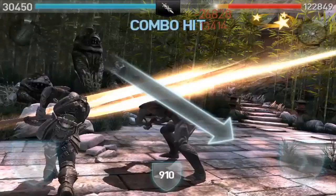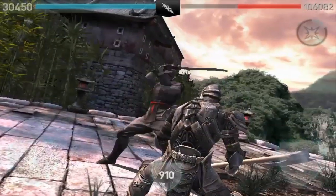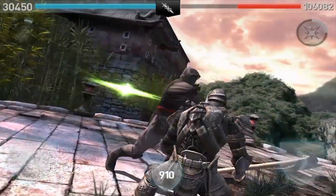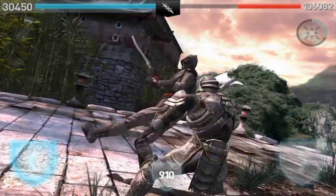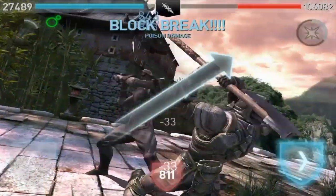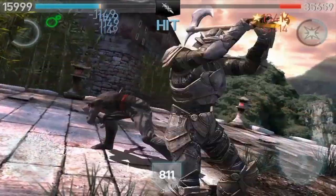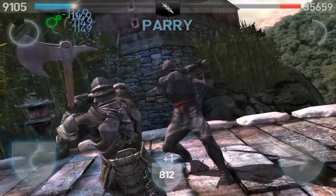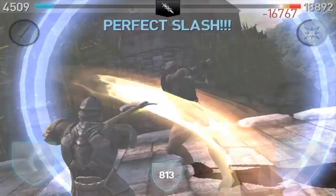The very first thing that trips everyone up is the elemental damage, because if you don't get a perfect block you're gonna take elemental damage unless you have a shield or a gem that has that defense. In the beginning you will not have the money for a gem or a shield with that defense, so you want to try and get perfect blocks.